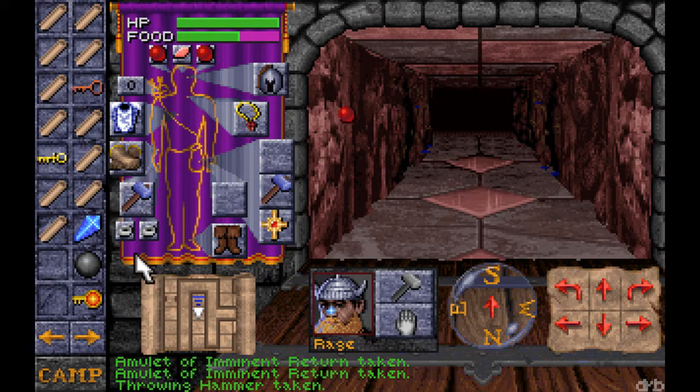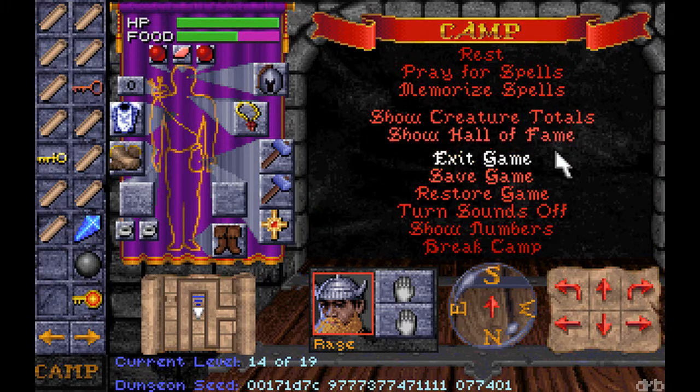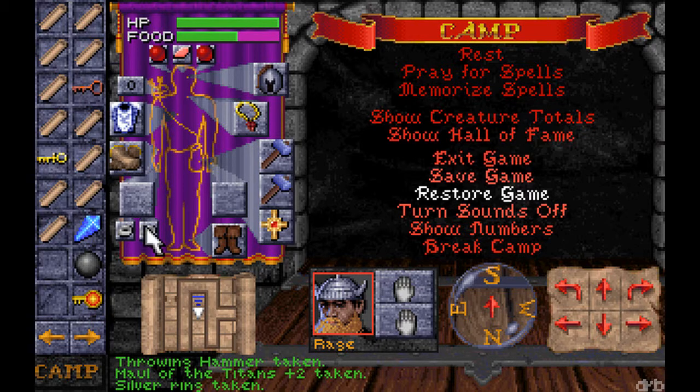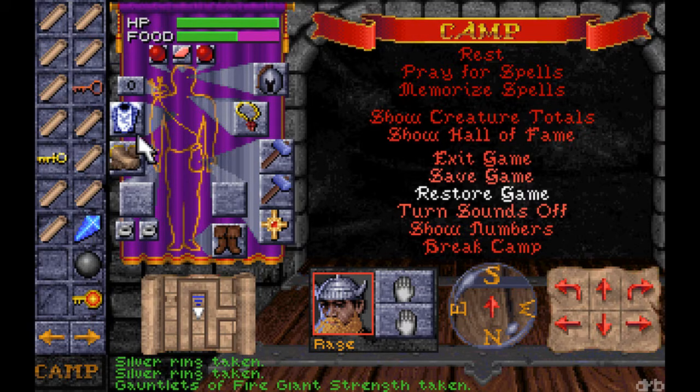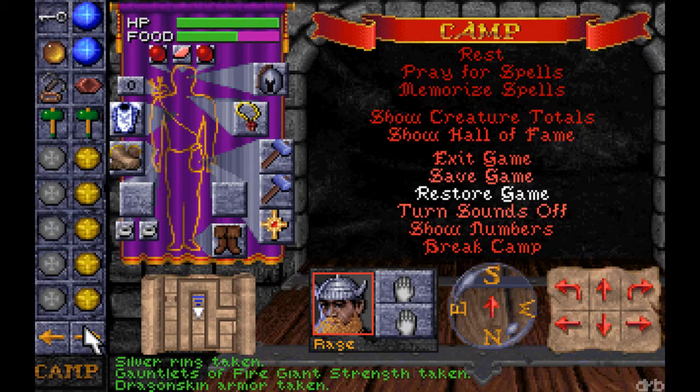I forget what these are called, so just out of curiosity — Maw of the Titans plus two. That's pretty good. I believe it's the best throwing item you can get, and I have two of them. Anyway, that was educational. Those are rings of might — I remember that, those are identified. That's not magic. That'll do it. Until next time, see you later.